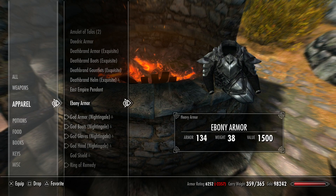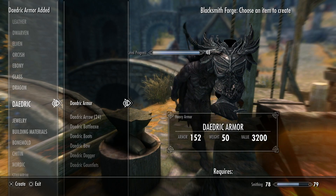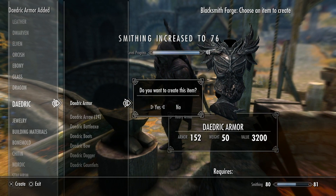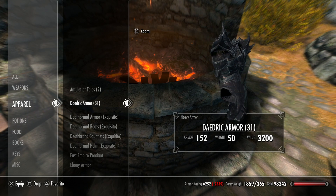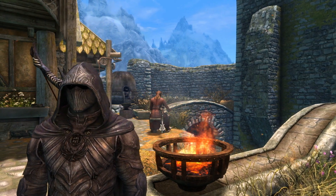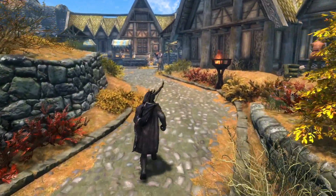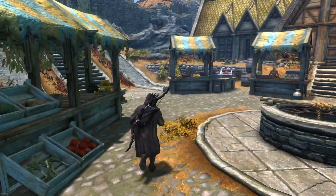I made the ebony armor and it is now available in my inventory. This mod can also be used to boost-level your smithing skill — you can continually make daedric armors. If you can find enough people to buy them, you can sell these armors to make a hell of a lot of money, or just drop them on the floor. And I did tell you this is an absolutely massive cheat of a mod — you can literally be fresh out of character creation and within two minutes have yourself some daedric armor.